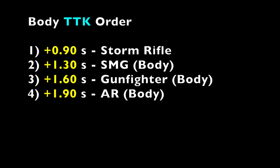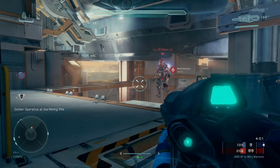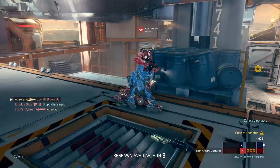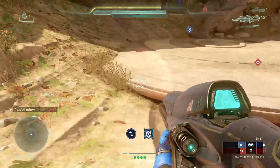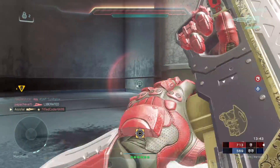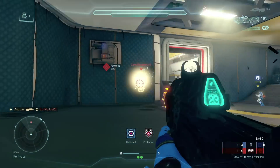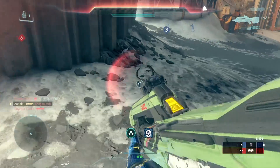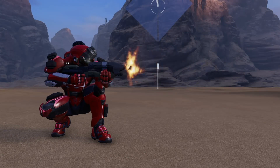An additional factor to consider is forgiveness. Automatics have more forgiveness than semi-automatics when aiming, since you don't have to be as precise and can quickly make up for missed shots with their high rates of fire. The Gunfighter Magnum is a semi-automatic sidearm competing against automatics at close range, so at around the 10 to 15 meter range it would be much easier and more efficient to use the Storm Rifle, SMG, or AR instead.